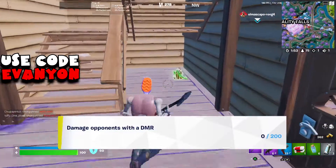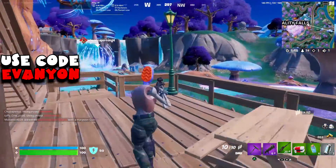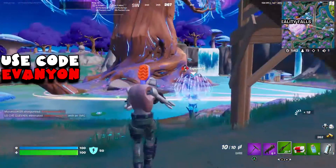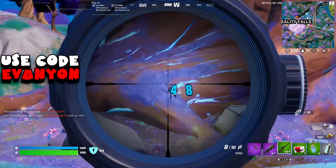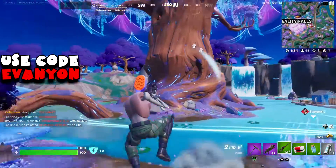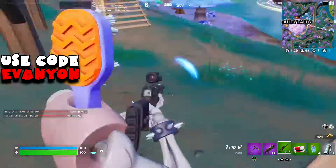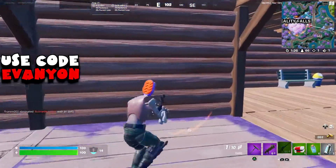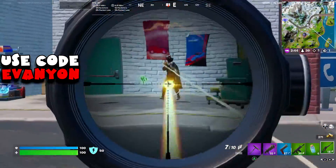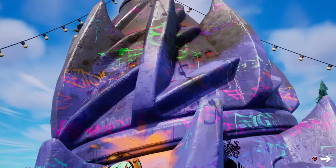For the last challenge, we need to damage opponents with a DMR for 200 total damage. This was one I couldn't find in my first match, but I finally found a green one here — it does 48 damage per body shot. I don't think there are any IO Guards or AI enemies right now to make it easier, but you can do this in Team Rumble so you can respawn and make it even easier.